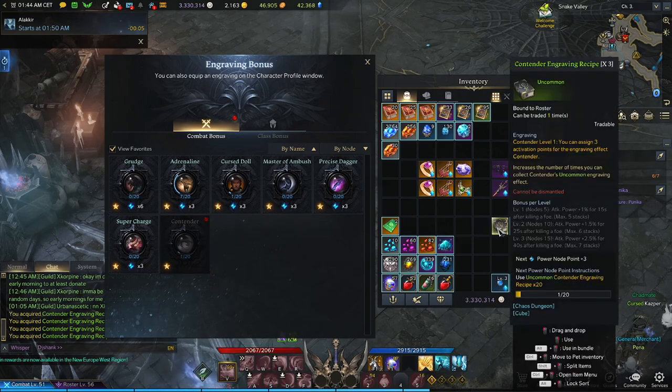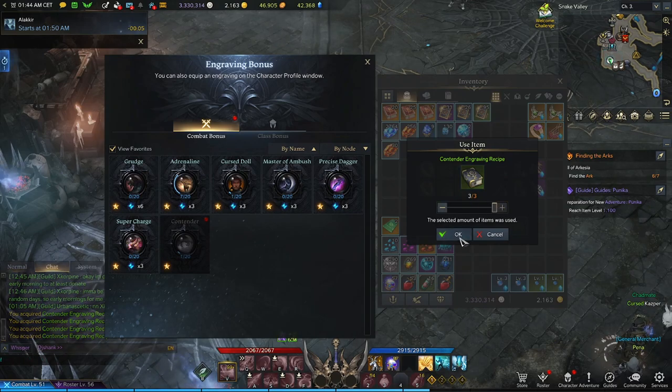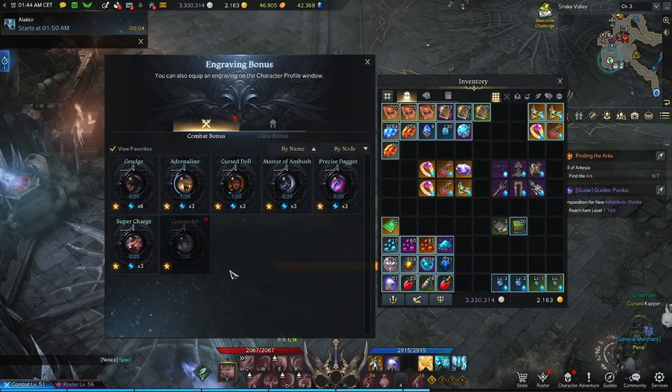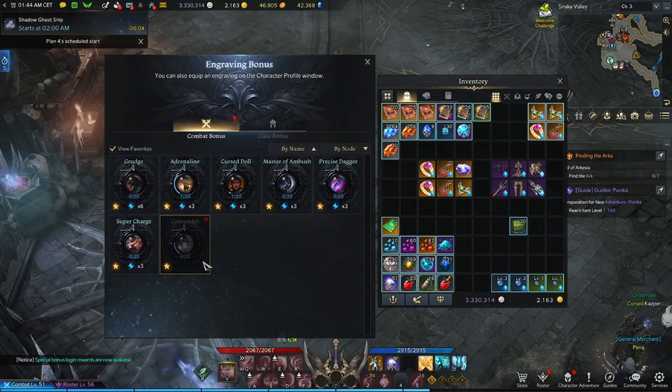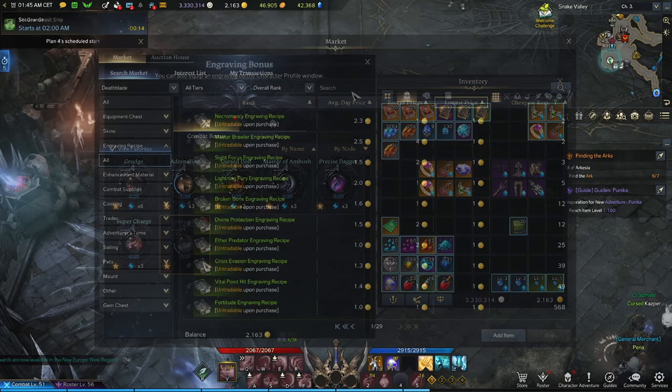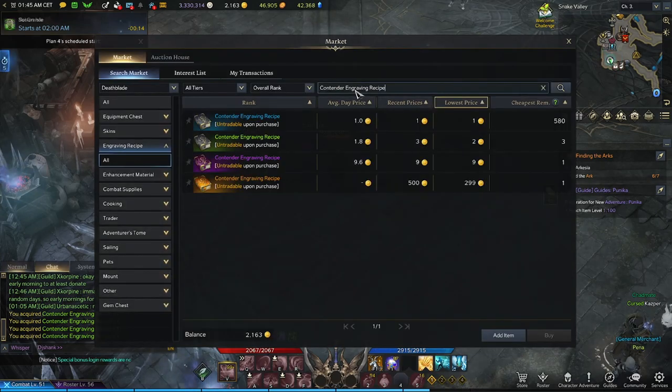Instead of reading books one by one, you can combine them together — stack them, hold left alt and right click to read the entire stack at once. Keep in mind that 20 books are needed per rarity per engraving, so there are a lot of books required to collect them all. If you purchase them off the market, especially at epic and legendary rarity, they are not cheap.